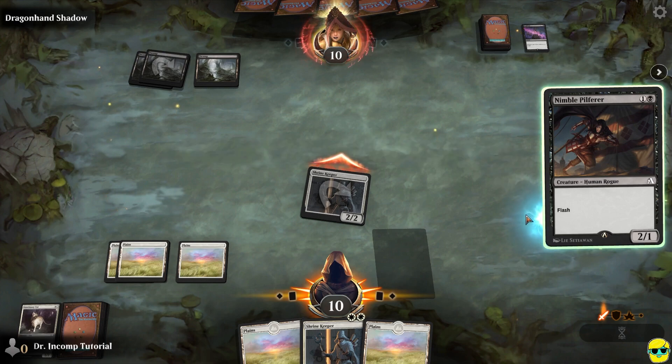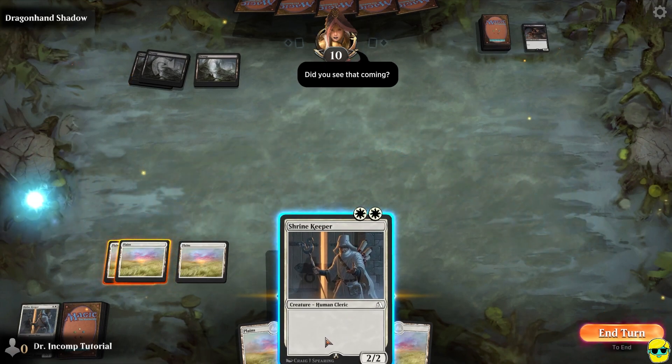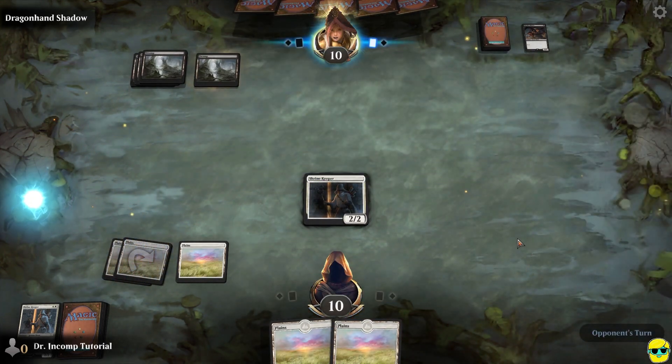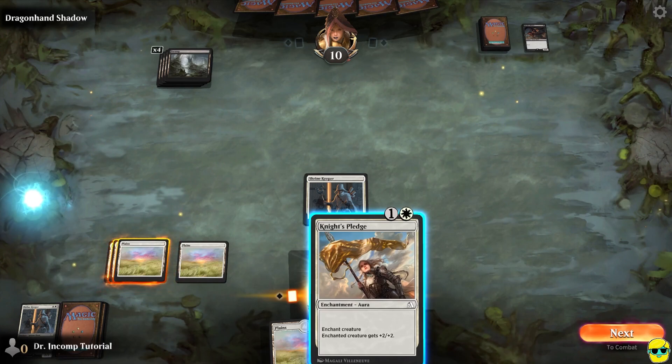She's going to throw this in the way of our Shrine Keeper, which is honestly fine — it's a trade. She's using this. I'm going to summon my other keeper in the second main phase.